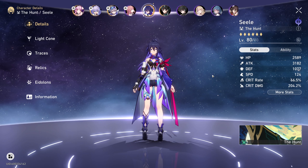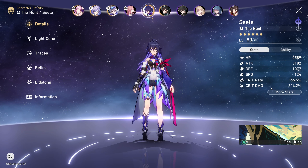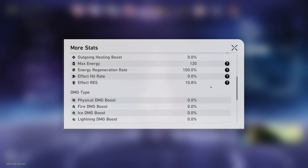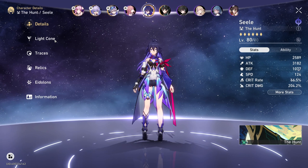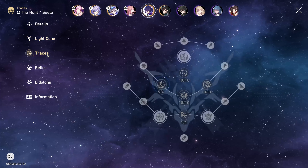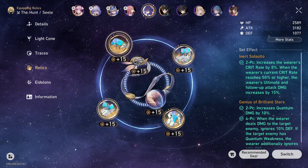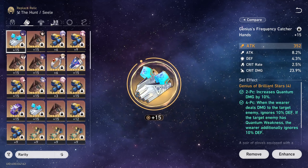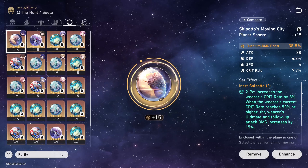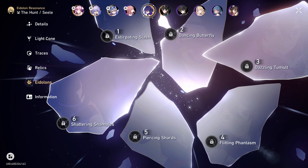Next is Z-Lay, who did surprisingly well thanks to this week's turbulence in the Memory of Chaos. These are her stats. Light Cone. Traces are almost maxed out. Relics. Eidolons — she's at Eidolon zero.